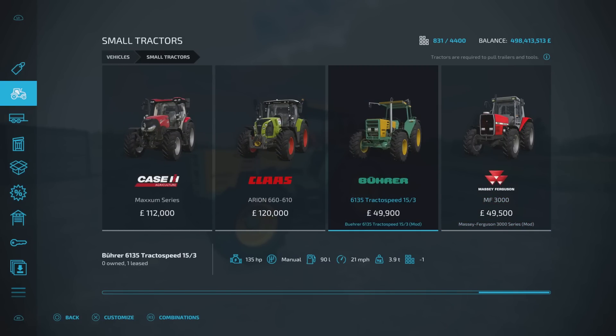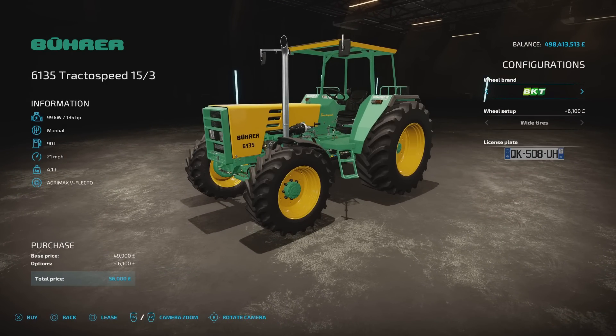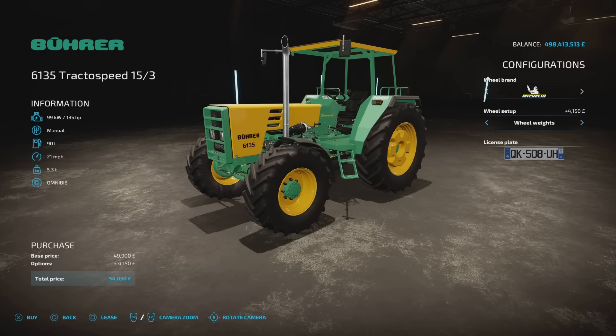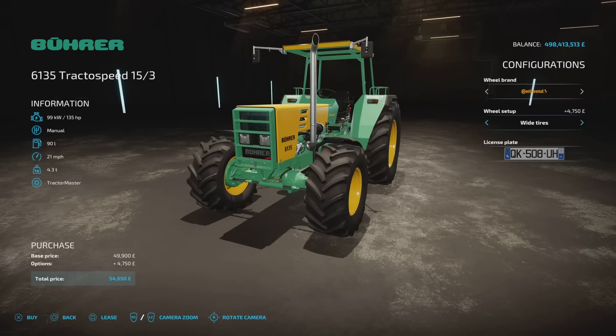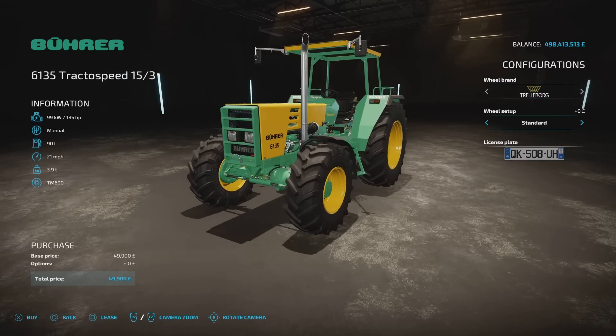It does sound nice as well. You'll find it under small tractors. The base game 6105 is 39 grand, this one's 49.9. Tire options include the optional Trelleborg — standard and twins — Michelin with standard, wheel weight, Continental with narrow and wide options, and BKT which is wide only.